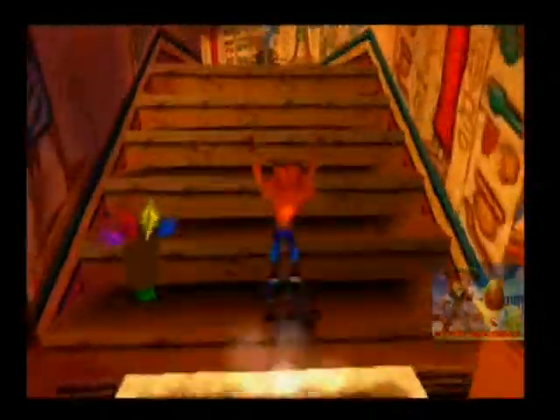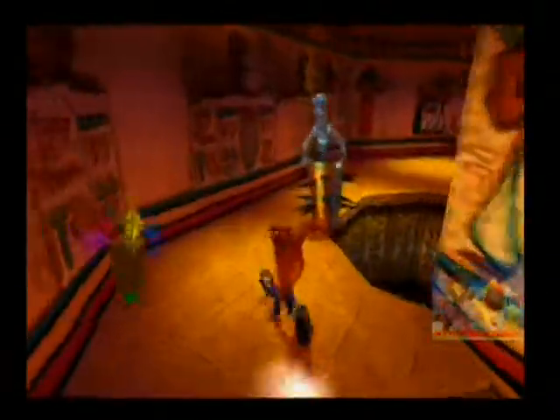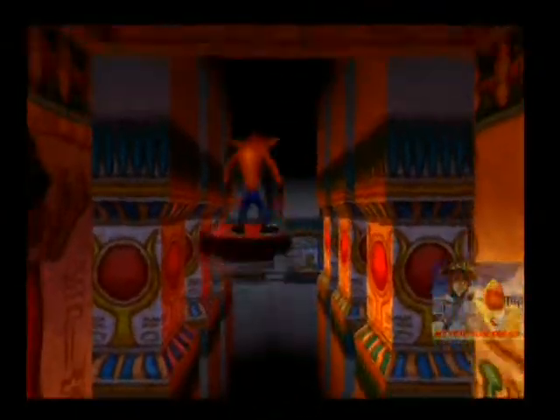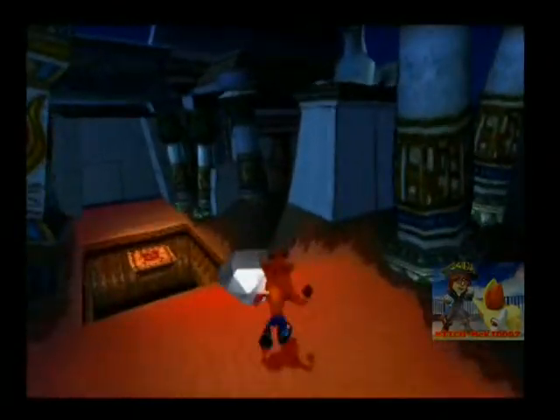Here comes the spike mummy again - the curse of the spike mummy. Maybe Cortex designed this just to stop Crash from spinning into his torso, so the only way to deal with it is to hit the head. All right - no more dark areas now. We got the gems, so let's continue the main area.